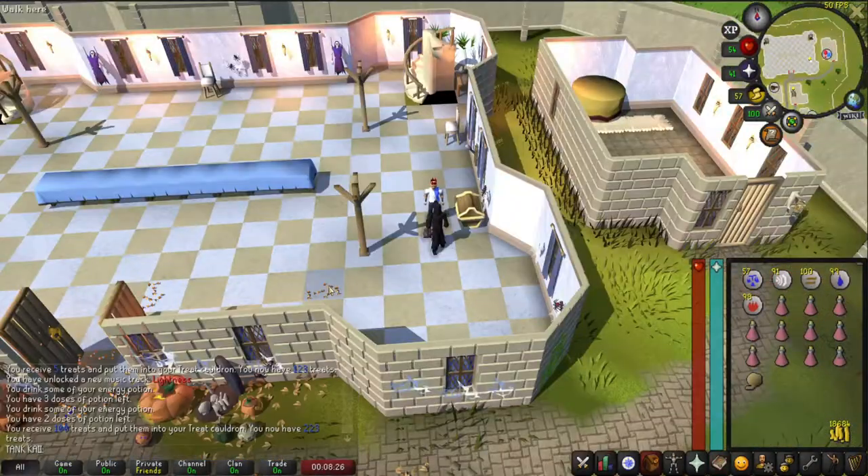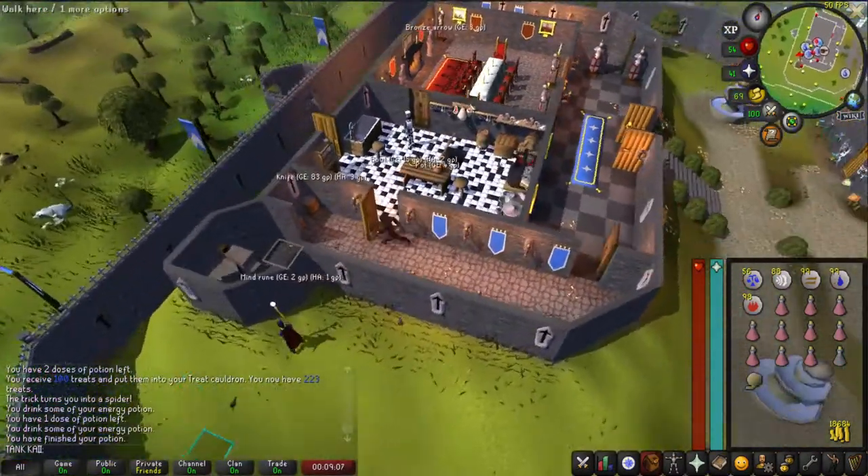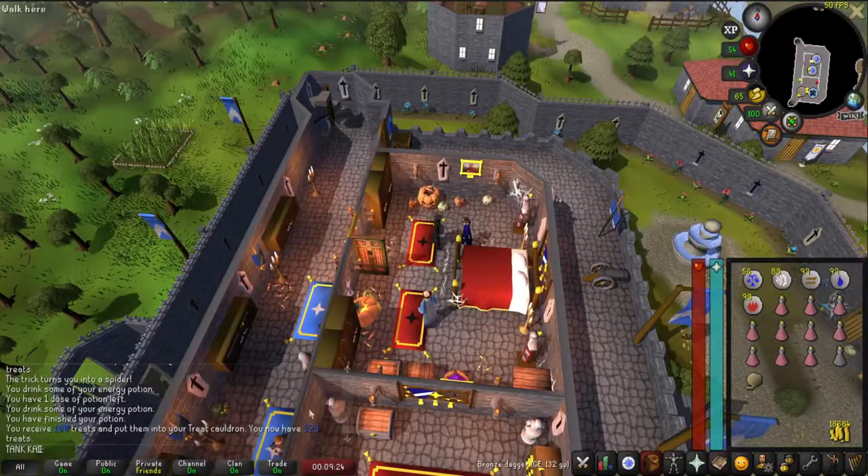Here in the Party Room, trick or treat Party Pete. Make sure you have at least 200 treats, then teleport to Lumbridge.